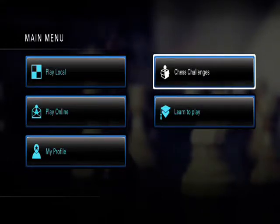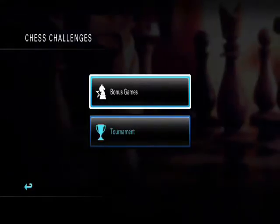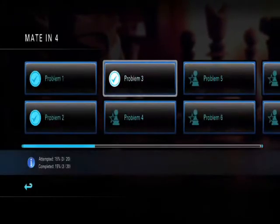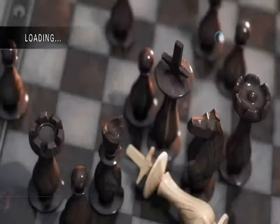We're in the Pure Chess main menu, tackling chess challenges and bonus games. We're going to scroll down to the bottom to 8 and 4, and we are going to select problem number 4.